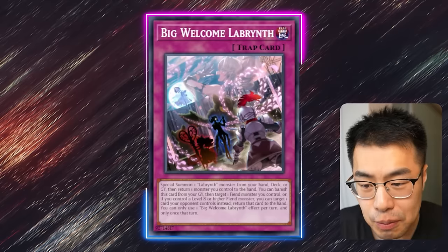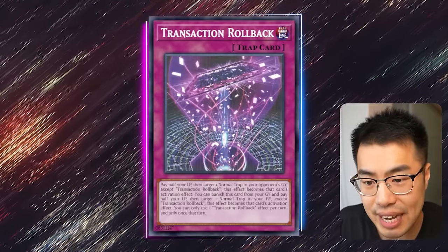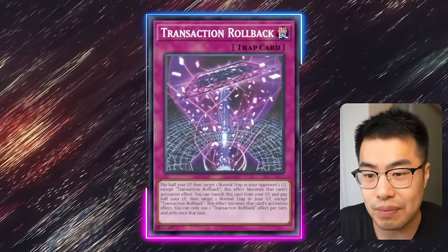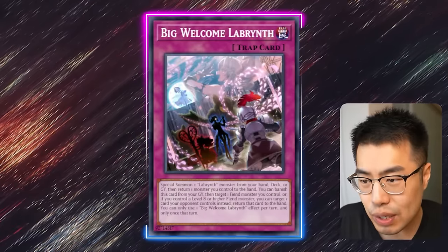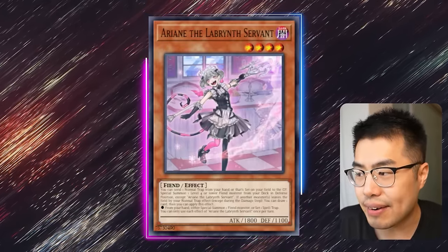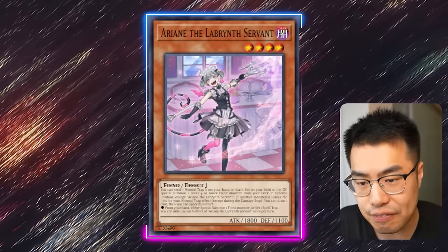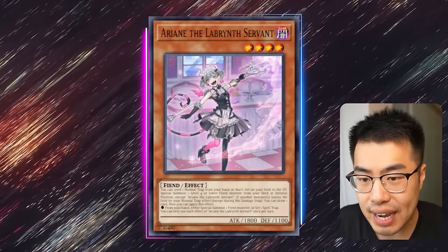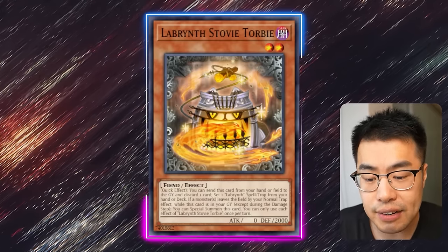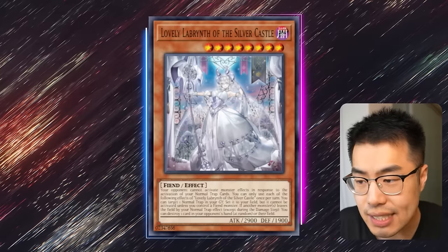You can use multiple effects of Big Welcome Labyrinth per turn because Transaction Rollback's effect in the graveyard only copies the effect — it doesn't have any activation restrictions because you're not activating a second copy of Big Welcome Labyrinth, you're just copying the effect. That makes it really, really easy to set up a bunch of Labyrinth monsters onto the board, including at some point Arianne the Labyrinth Servant. We can easily either send a trap from our hand or that's reset on the field using one of the Labyrinth's effects. We have a bunch of different Labyrinth effects that allow us to recur different resources, and of course the Lovely Labyrinth, which allows you to reset a normal trap card — that fulfills the conditions and the cost of this card.